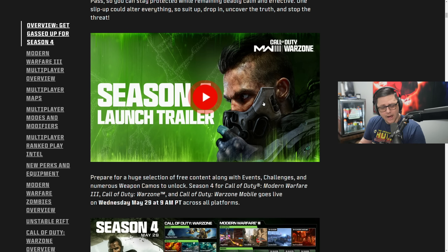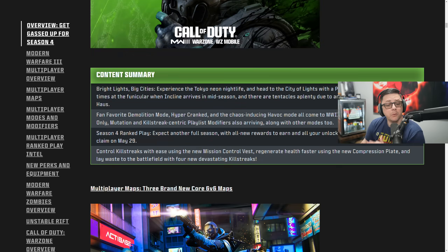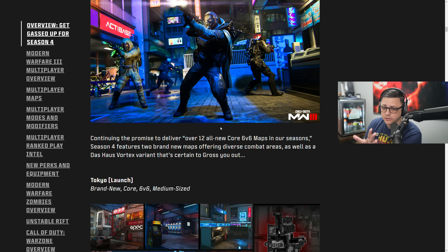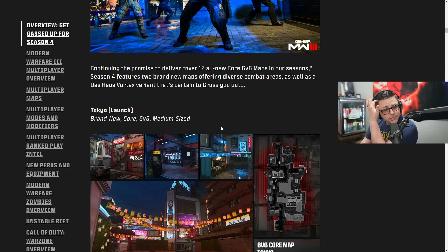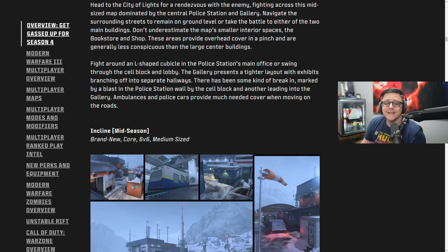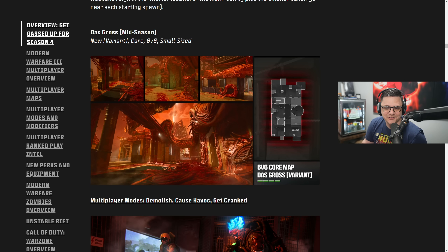I'll leave a link to what I'm reading in the description if you want to check out the trailer or read through it at your own pace. For Modern Warfare 3, we get three brand new 6v6 maps — they've been giving tons of support to multiplayer. We get Tokyo at launch, a midsize map. We also get Paris, a midsize map, available right away as well. Then mid-season we get Incline and Das Gross.